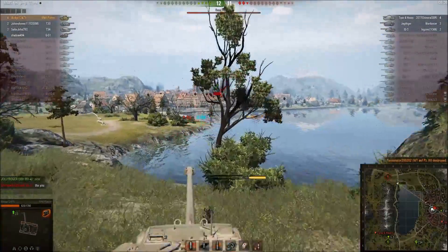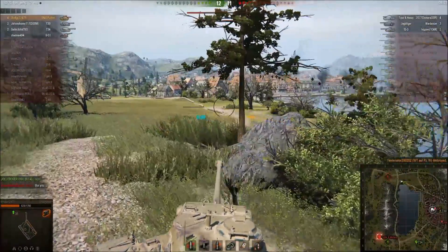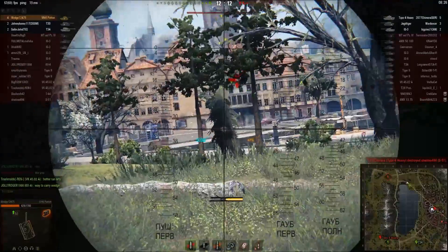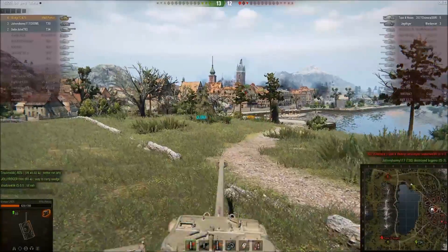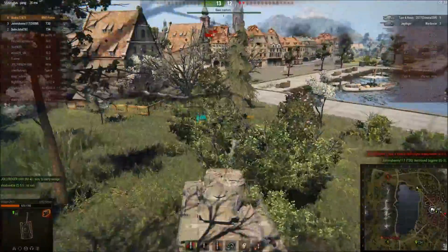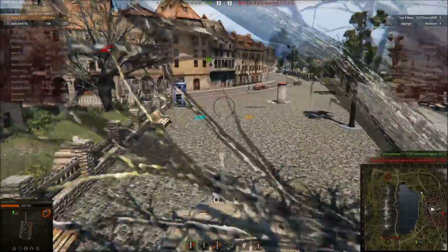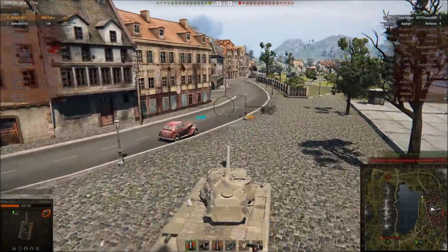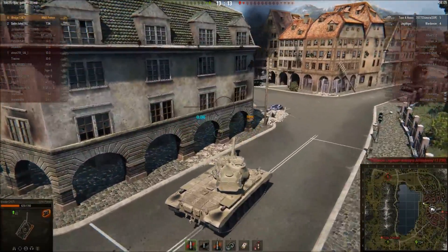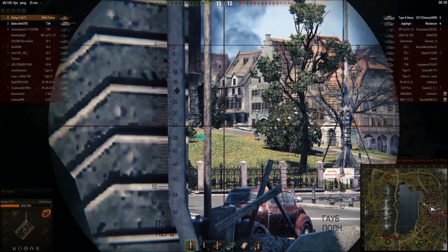Now I need to sweep into the city and kind of resolve the problem in there since they are capping. The T30 is engaging the IS-3 and actually takes him out, but the T30 no longer has very much health left. The Jagdtiger is going to take advantage of that and come behind him to kill him. So now our T34 over there is being attacked by the Type 4, and I have to deal with the Jagdtiger over here.